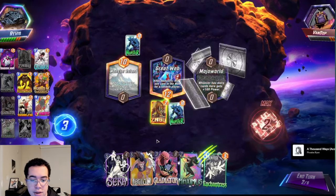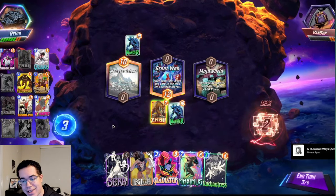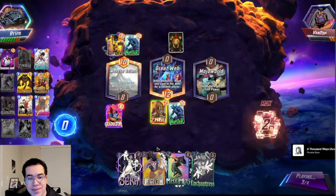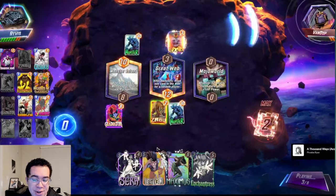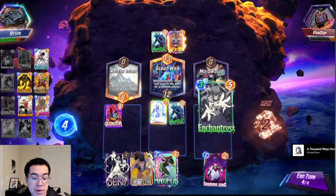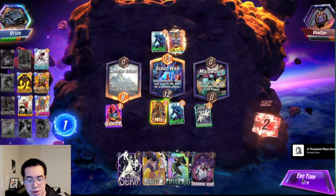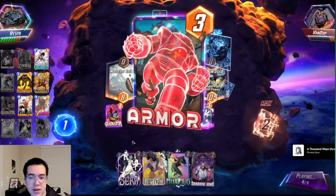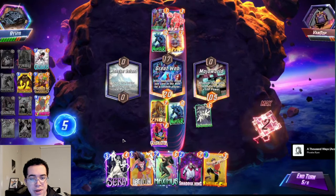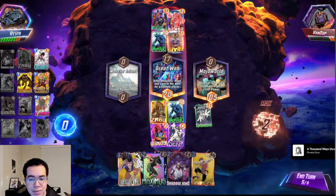In our 2-cost slot we have Maximus — 2/6, best stats for a 2-drop in the game. He draws our opponent 2 cards. Do not play this card on turn 2 — you almost never play it before turn 6. Giving your opponent 2 cards is a very negative effect. There are very niche scenarios where you can get away with playing it early. I will always play Maximus on curve if I see my opponent play Black Knight and I have Killmonger in hand — so I can Killmonger their Black Knight and deny them that Blade.